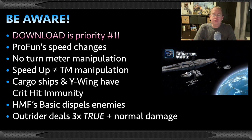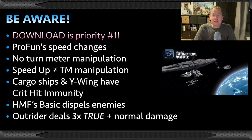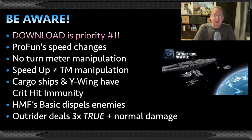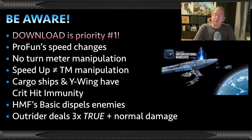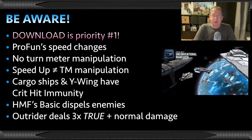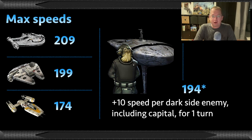However, while you cannot manipulate turn meter, you can still gain speed up, which is a 25% increase to your speed — and that comes from the Outrider. You need to try to do that as much as possible. Also, cargo ships and the Y-Wing have crit hit immunity. Something else very important: the Millennium Falcon's basic dispels enemies, and the Outrider deals true damage every time it deals special or normal damage. Now, the speeds for your lineup: Outrider is your fastest, going first almost every time.